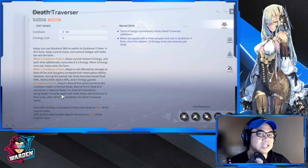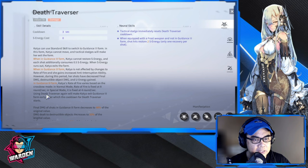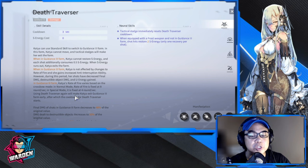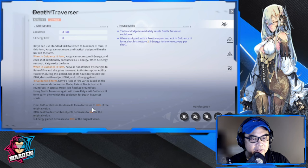In Guidance 3 Form, Katya's rate of fire varies based on the crossbow mode. There are two modes: a singular shot and a wide shot with five arrows, which is slower. I would highly encourage you to use the single shot — that's what she's made for. The spread shot is not as effective; if you aim at the middle and miss the other four arrows on a single target, it definitely won't be effective. Stick to the single shot.